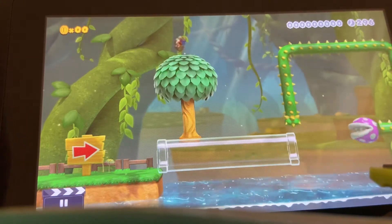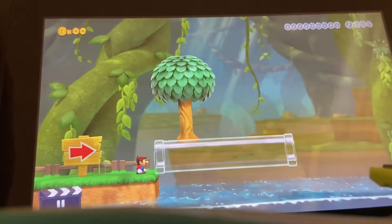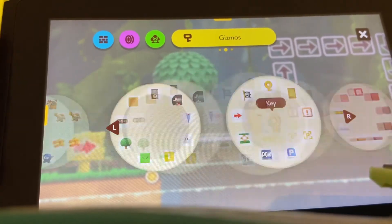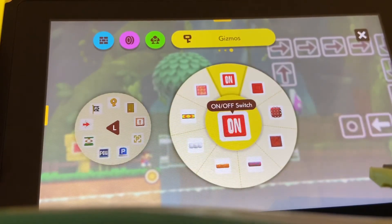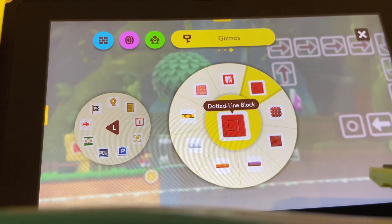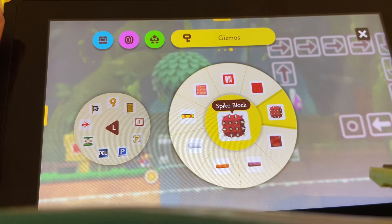Oh, a tree! That's new — this is a very exclusive 3D World thing. I forgot about the tree — it's usually the cat bell trees. Everything else is pretty much similar.